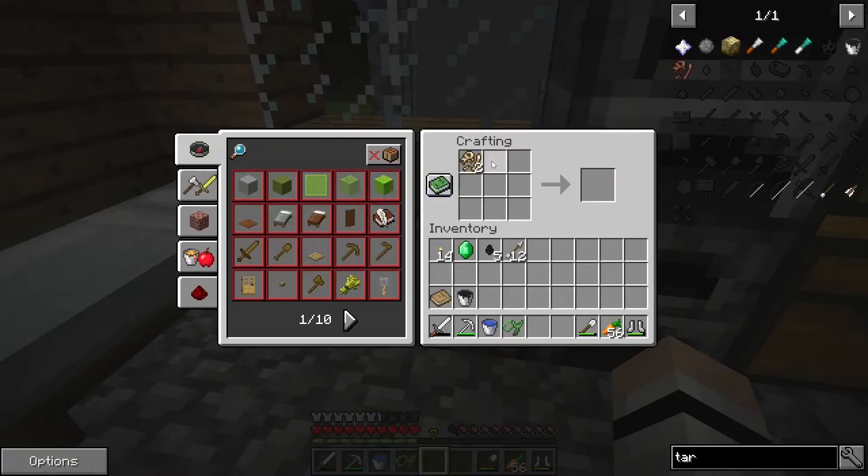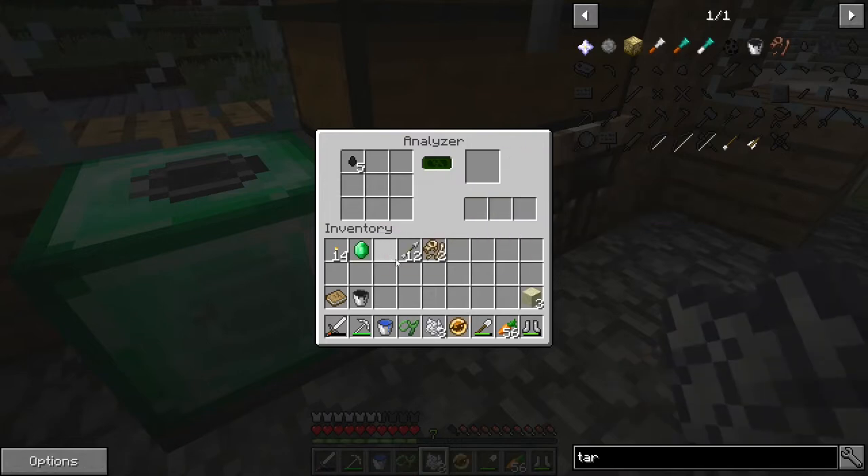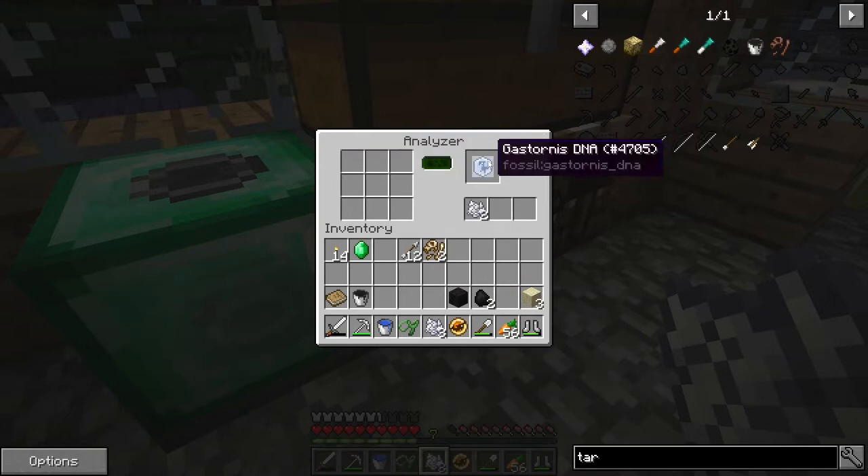So you put the tar drops in the analyzer and it gives source DNA. Put the tar drops in the analyzer and you'll wait a bit. Analyzing the tar has a chance to give you tar fossils. Take those tar fossils and put them back in the analyzer and that is how you get Cenozoic DNA - like this Gastornis.